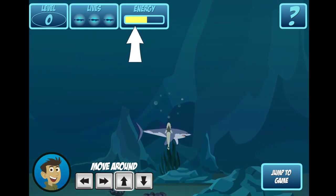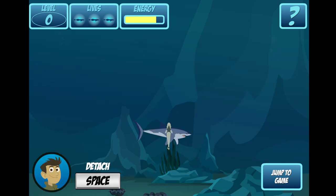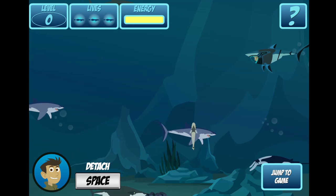Great, you're attached! Now you're getting your energy back. See the bar at the top? You have to make sure it never goes to empty. Now keep searching for Bumper. Head up to another shark. To detach, press the space bar.